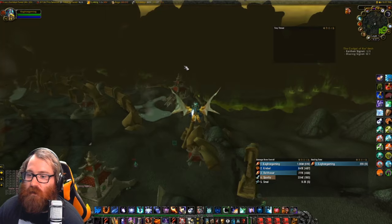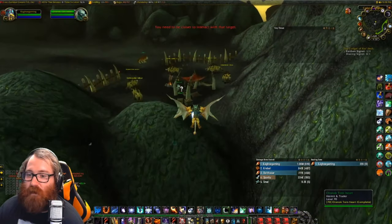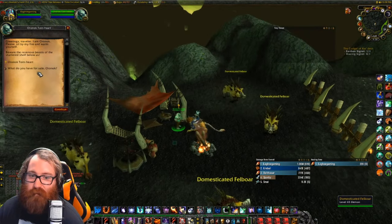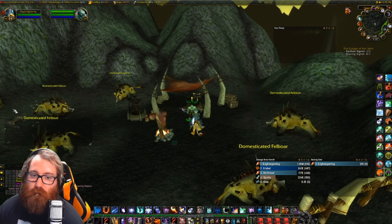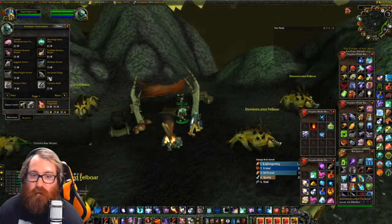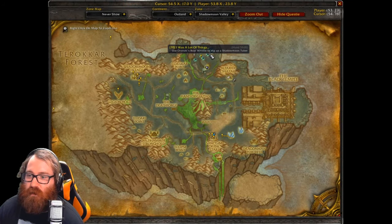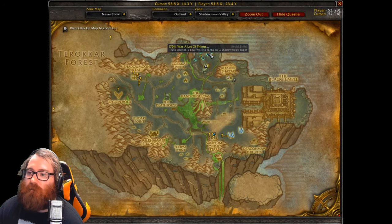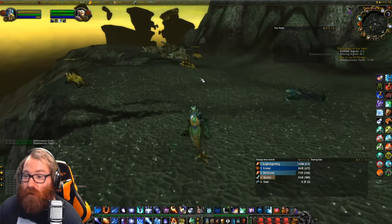We're flying over the Coilfang area we were just at and heading to the next location to turn in the chart - it looks like it's on top of that structure. It actually is on top, so it's huge that we made that decision instead of going under. The vendor sells some interesting things, and the next quest has us use a boar whistle to dig up some Shadowmoon tubers.